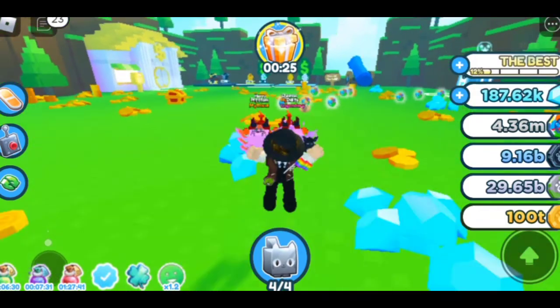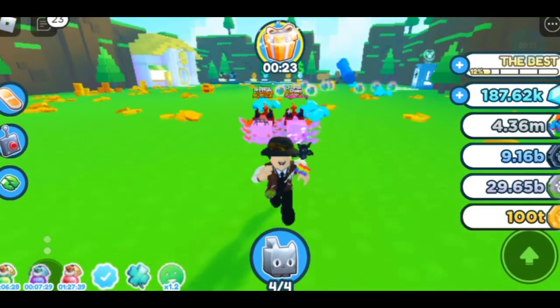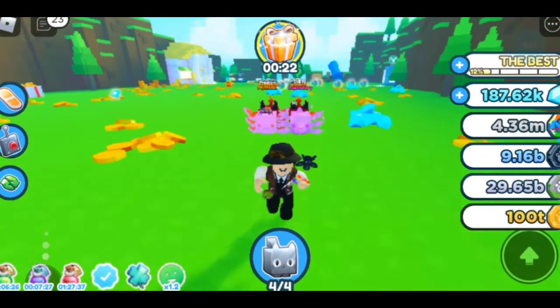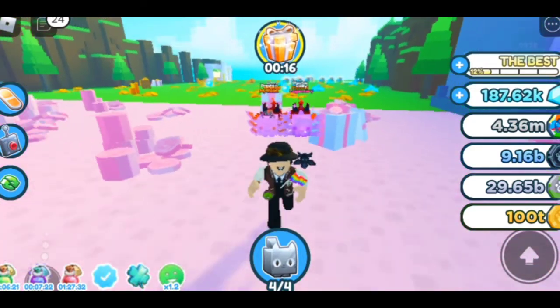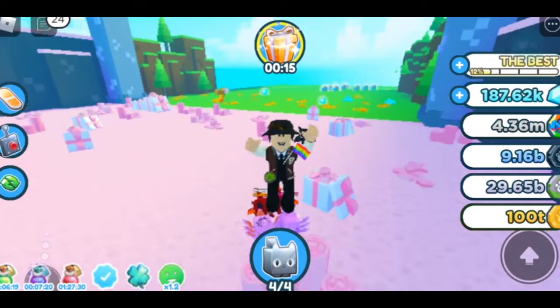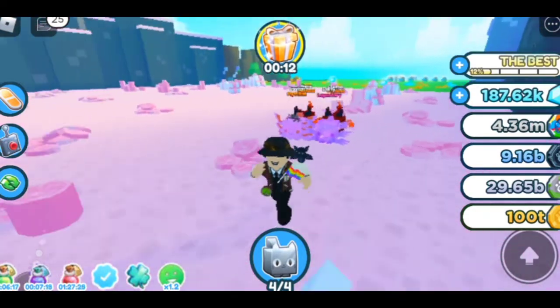The first tip is make sure to fuse pets. Sometimes you get Legendary by fusing pets, and it's so great. Sometimes if you're fusing pets, you can get Legendary. Sometimes if you have a good pet, sometimes it turns to Mythical, so it's so cool.